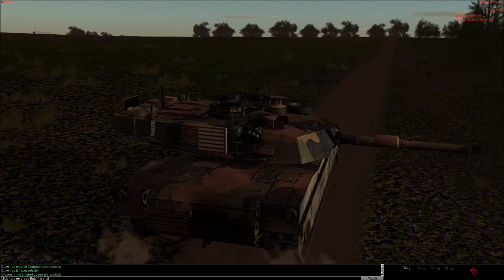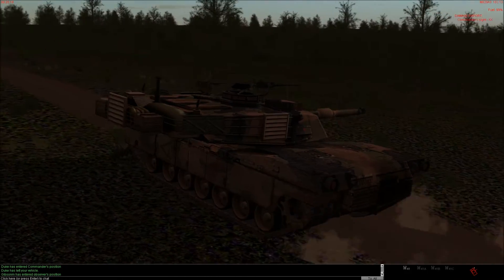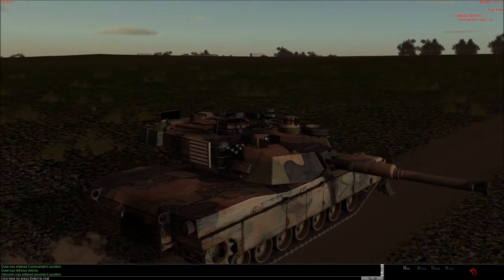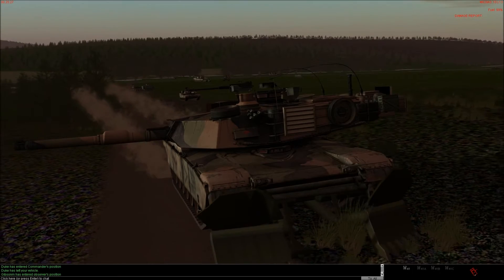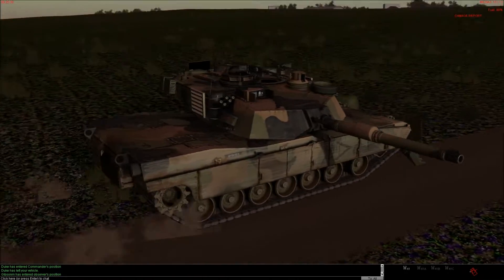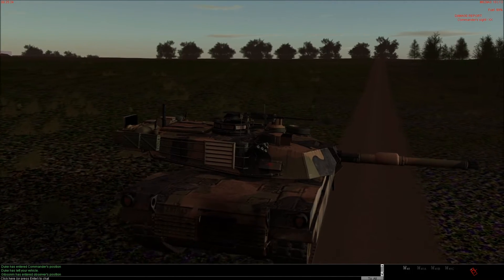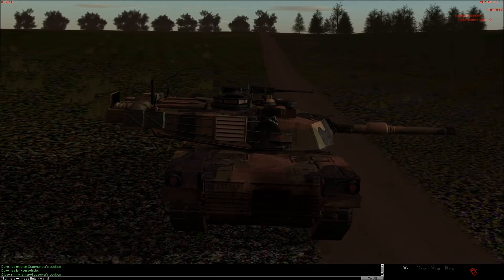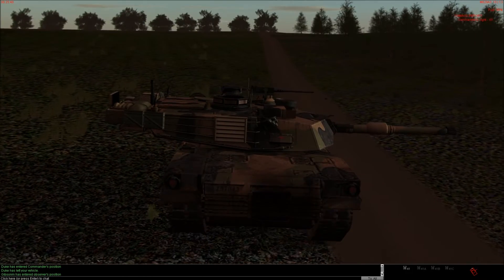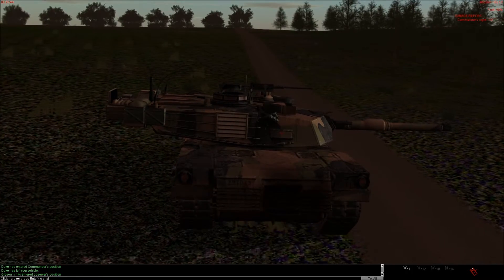It will now drive up pretty much the same route that the Miklik fired its charge up, so we're actually proving the route. And then when it's through the minefield, it'll actually spear off to the left and take up a fire position.